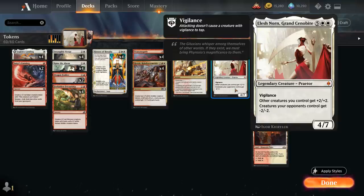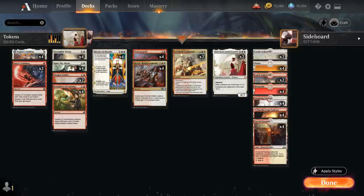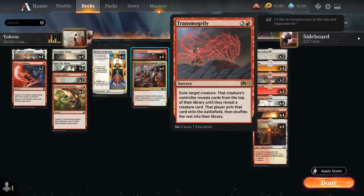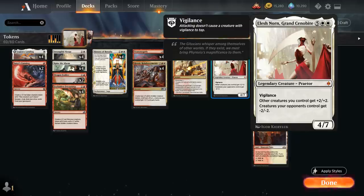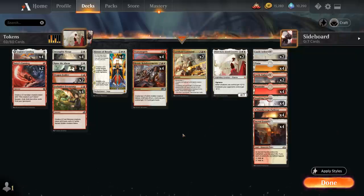But how are we playing Elish Norn when seven mana is pretty expensive? Well, that's where the four copies of Transmogrify come in handy — the four-mana sorcery that exiles a target creature, then that creature's controller reveals cards from the top of their library until they reveal a creature card and puts it onto the battlefield. Since Elish Norn is the only actual creature in the deck, we're guaranteed to hit it if we Transmogrify one of our many creature tokens. That's how we're cheating Elish Norn into play.